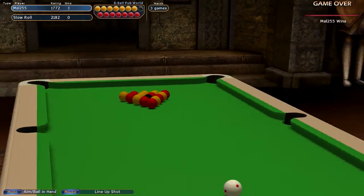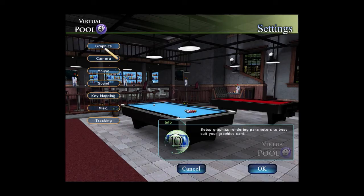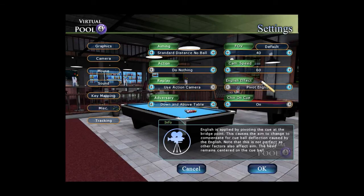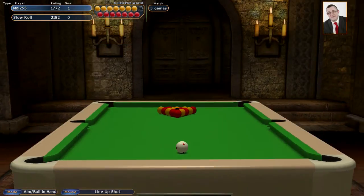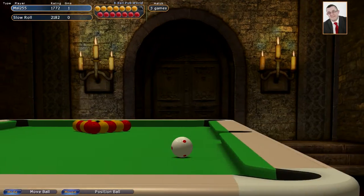Right, now we've won this rack, so let's just change the setting about what we do. Is it in graphics? No, it's in camera. Action camera. Follow ball. No — do nothing. Aiming. Standard distance. Try that — I think that's what we want. Zoom in a bit. Here we go, let's see if that makes a difference.